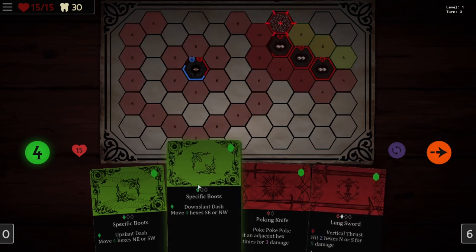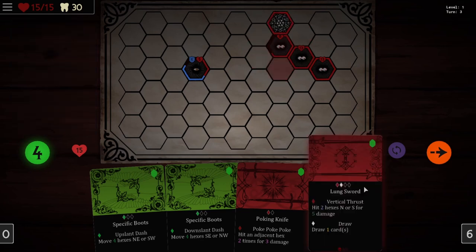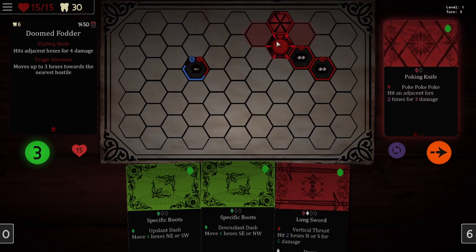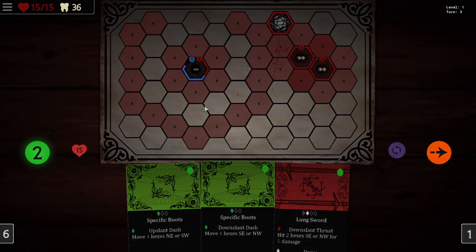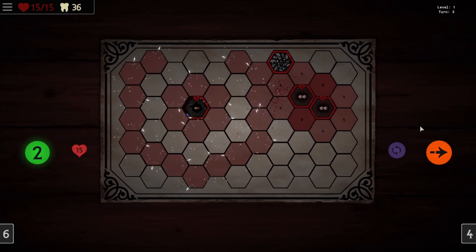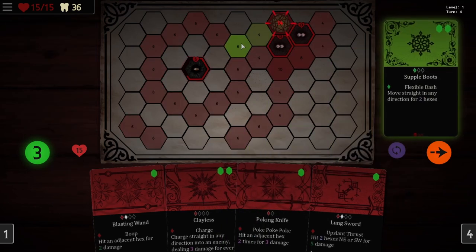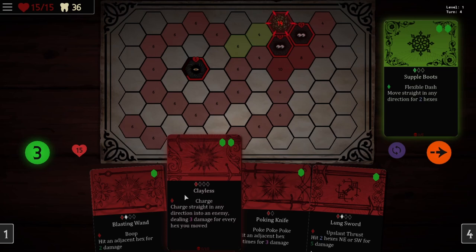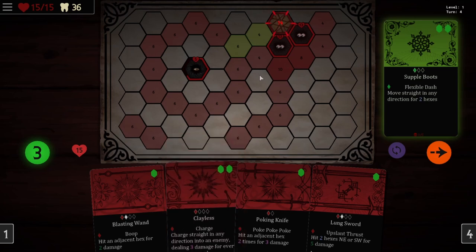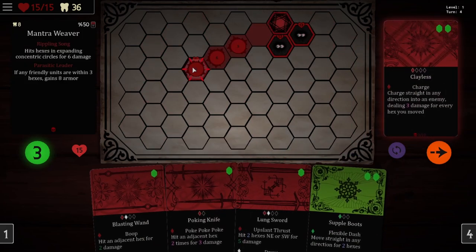We're still in danger though. If I could possibly kill this guy, that would be good. I think we can. Hit two hexes north or south for five damage — yeah, we can totally end this guy. So now we are taking no damage. If we could destroy this guy, that would be fantastic. Charge in any direction into an enemy dealing three damage for every hex you move. Let's kill this guy.